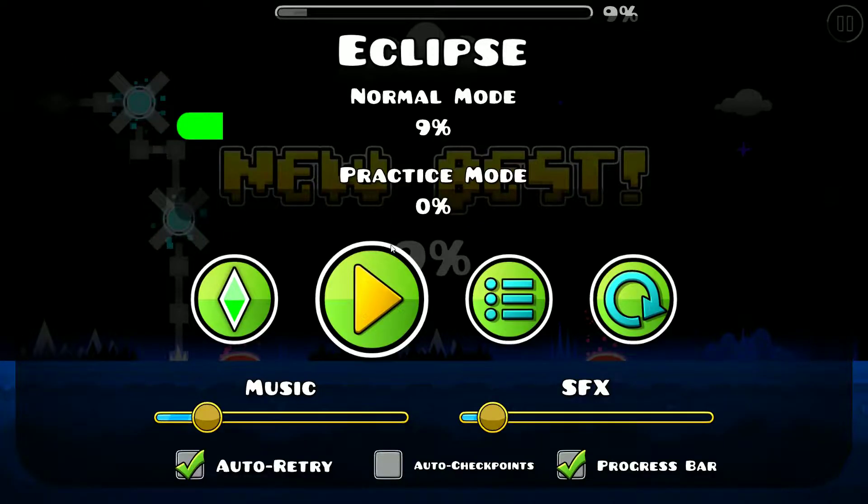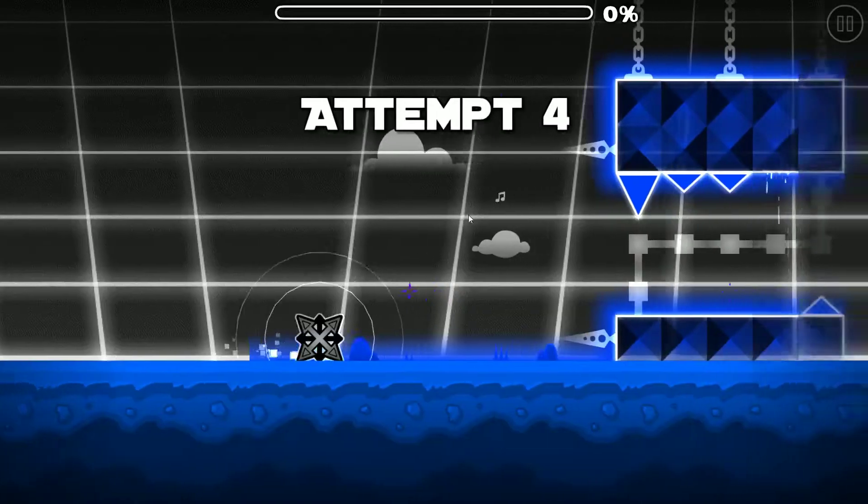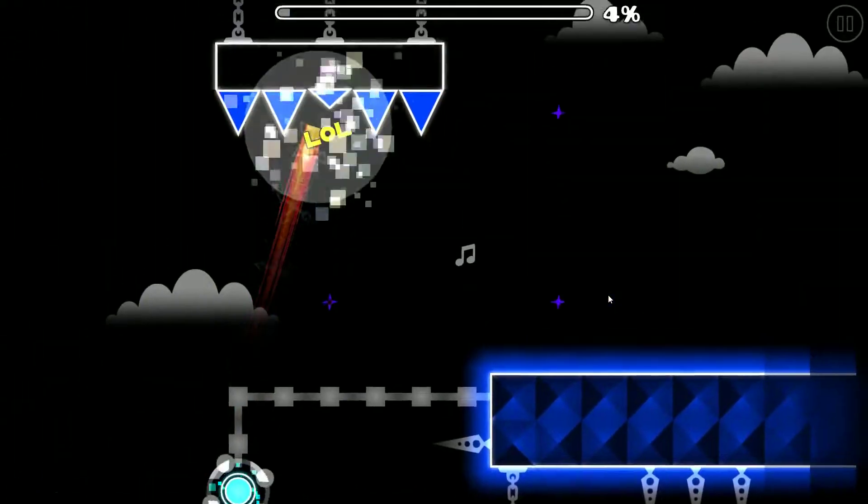So when you make a level, you have to first of all learn how to look at your own level and say, 'Oh yeah, this is ugly, so change it.' I'm not saying this level is really bad — of course, it's not so bad. But since you requested it, I'm going to play it.